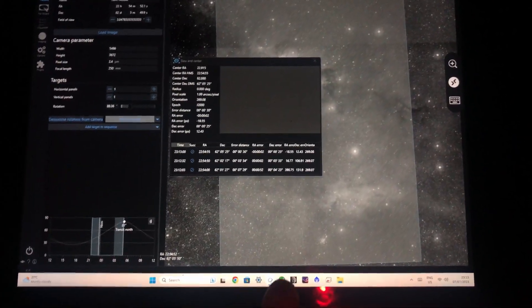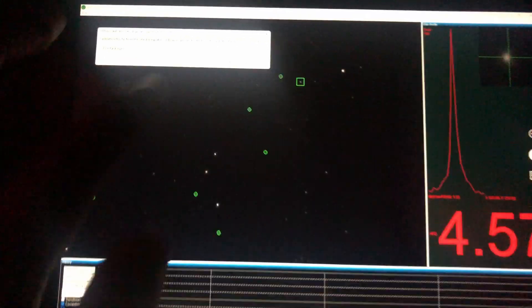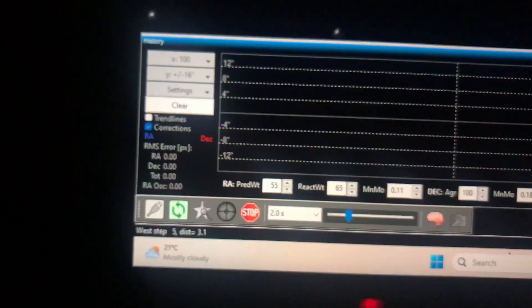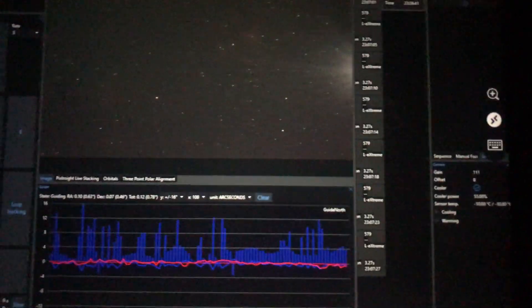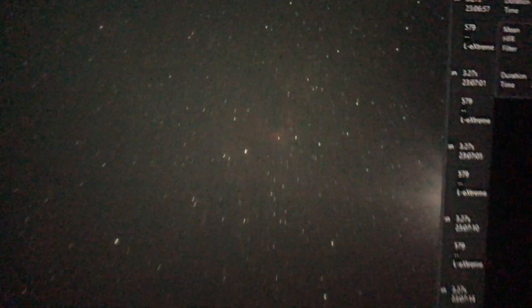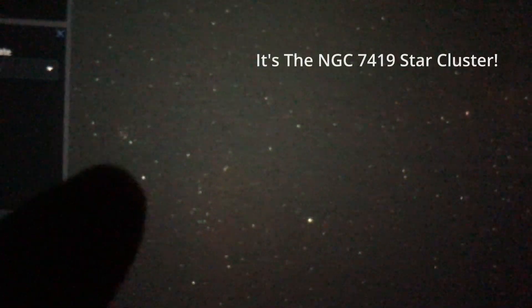Nina reckons I'm framed up perfectly, so I've gone over to PHD2, picked a star, and pressed calibrate. That usually takes about three to five minutes. The guider just finished calibrating and I've got my first exposure coming in — the guide is working perfectly at 0.8 arcseconds of error and still dropping. Even though it's not fully dark yet, you can just about see the Cave Nebula — this little red blob here — and there's also a big gas cloud down here and what looks like a star cluster.